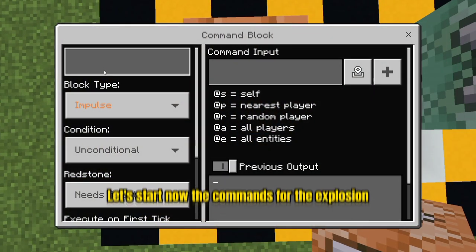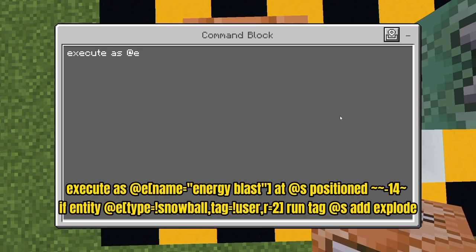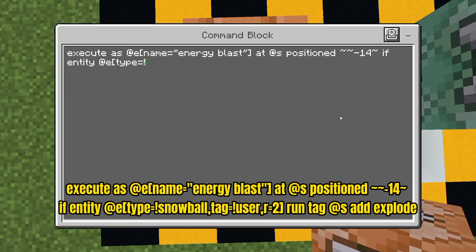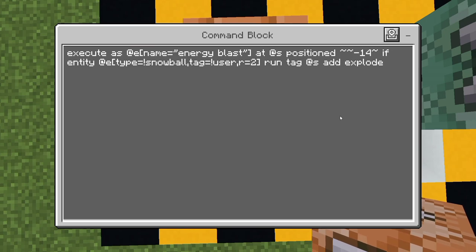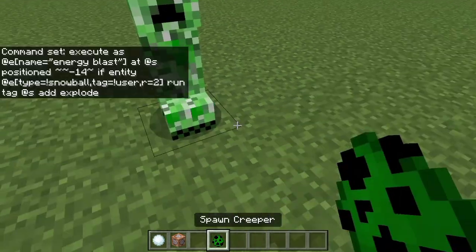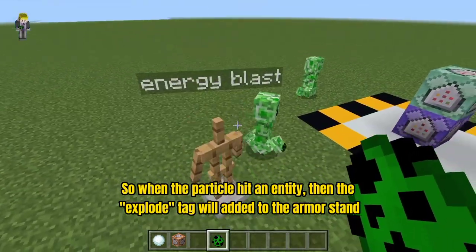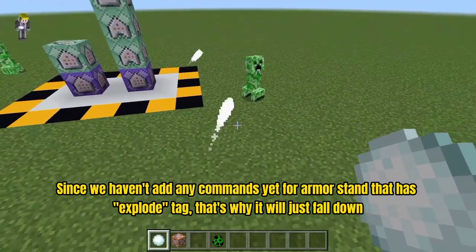Let's start now the commands for the explosion. Once the armor stand detects an entity at the bottom of it, the explode tag will be added to it. Let's summon my greatest test subject. So when the particle hits an entity, the explode tag will be added to the armor stand. Since we haven't added any commands yet for the armor stand that has the explode tag, that's why it will just fall down.